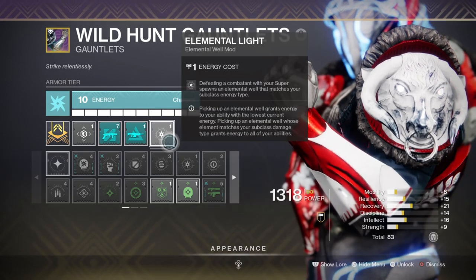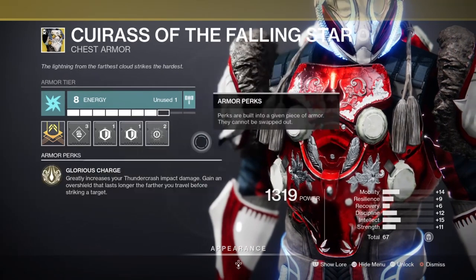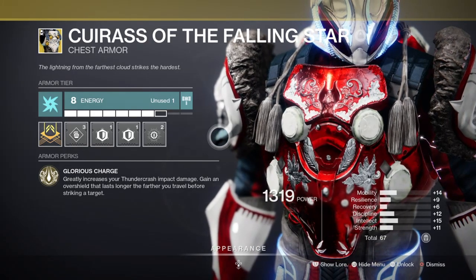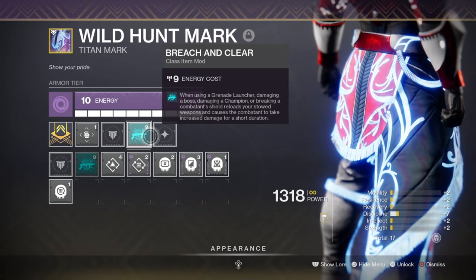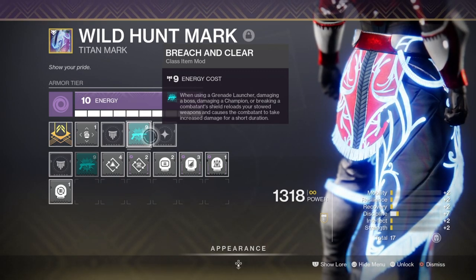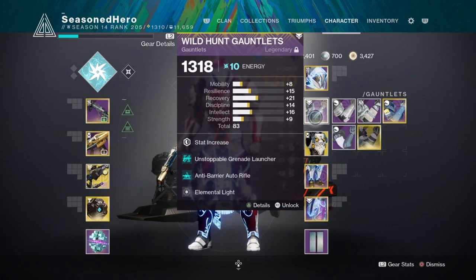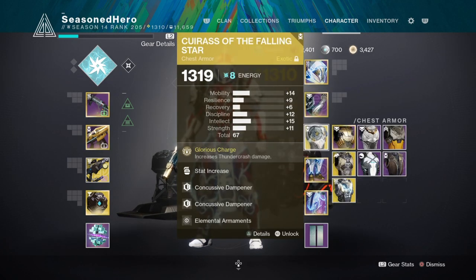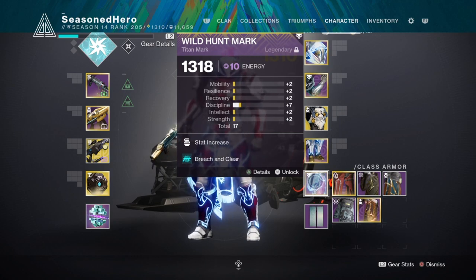Elemental Light will allow us to create a well upon defeating an enemy with our melee or super, and will be very helpful against mini bosses. Elemental Armour increases the chance that our arc weapon will create a well upon kills, helping in rough situations where our abilities are all spent. Elemental Ordnance allows us to create wells via grenade kills and this will be the most relied upon method of creating them instantly. And then lastly we have Breach and Clear, which will provide a debuff on mini bosses to bosses in general. For the full mod list: Head — Miner Strength, Ashes to Assets, Hands On and Font of Wisdom. Arms — Miner Resilience, Unstoppable Grenade Launcher, Anti-Barrier Auto Rifle and Elemental Light. Chest — Discipline, Powerful Friends x2 and Elemental Armour. Legs — Discipline, Linear Fusion Scavenger, Grenade Launcher Scavenger and Elemental Ordnance. Mark — Miner Discipline and Breach and Clear.